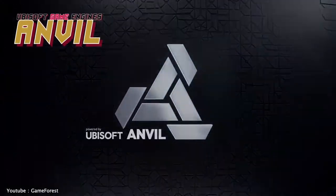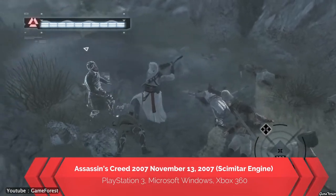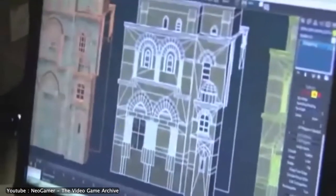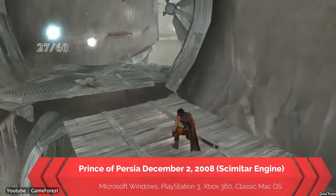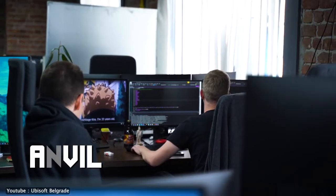Anvil is a proprietary game engine developed by Ubisoft. Before becoming Anvil, this engine was called Cemetery. Ubisoft used it at the time for the development of their very first installment of the Assassin's Creed franchise alongside other games. After that, Ubisoft took that engine and improved it to become Anvil.